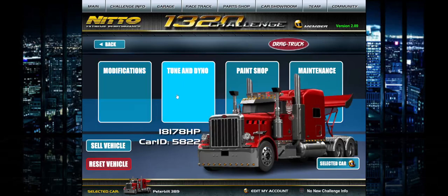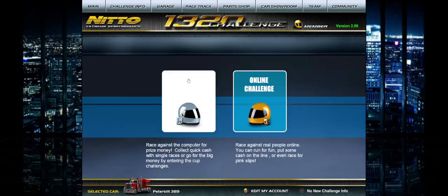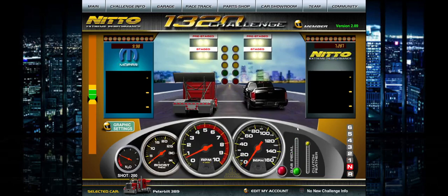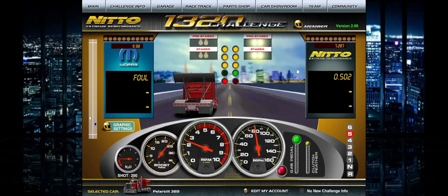If you want to run 9.98 in this thing, here's my ratios and I'll show you guys where to shift. This thing is very different than every other car in the game — you do not want to rev launch it. You want to launch it basically just from standard RPM. You want to shift the first few gears late, and then the final few at 3,000.